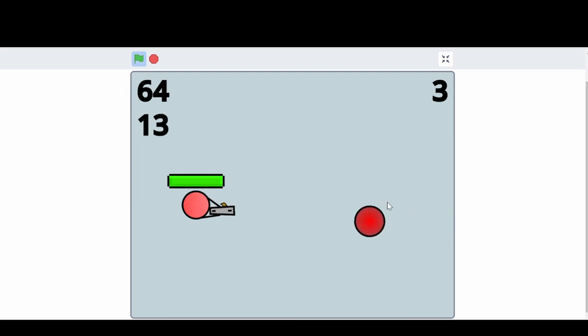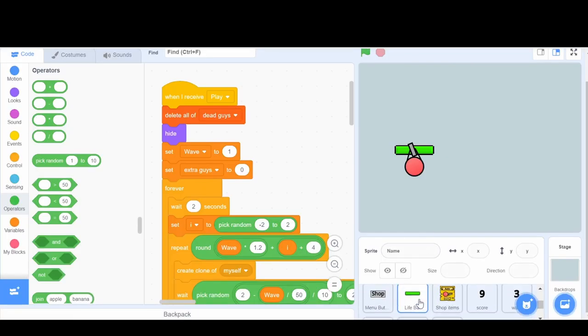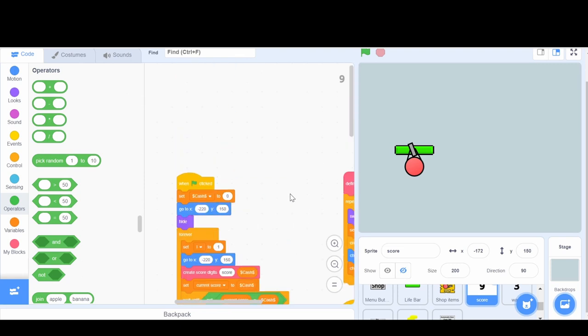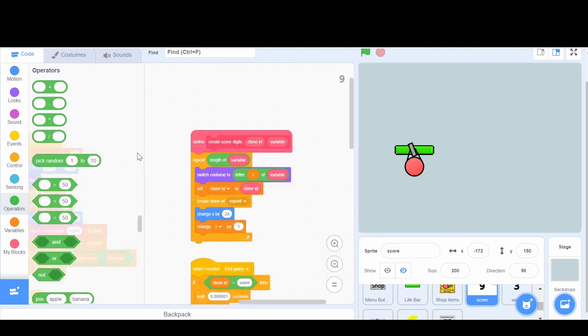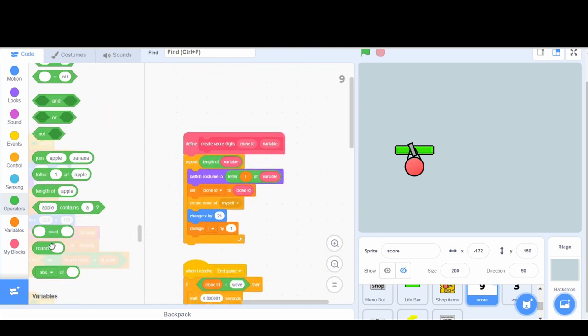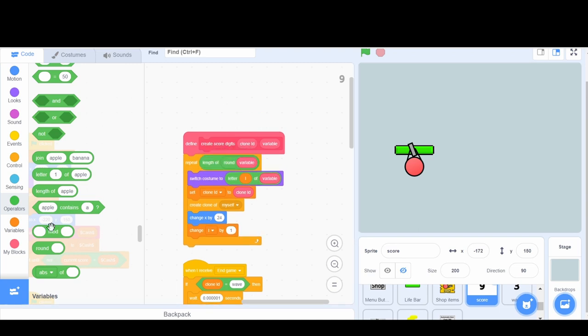Okay, so if we press Q and we have an odd number, it's not going to work really. That's because it's taking it from the bullets. We're going to go to the score and it's doing clone ID to clone ID for the bullets. What we need to do is use the round variable - do the round of that variable.